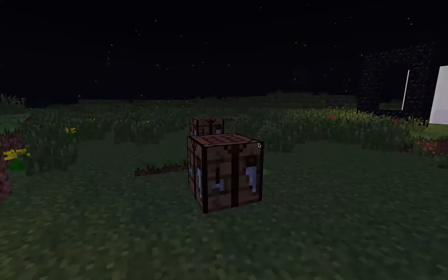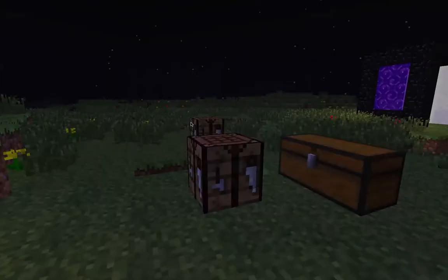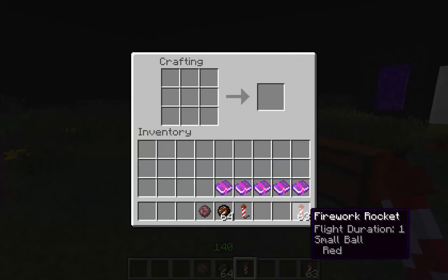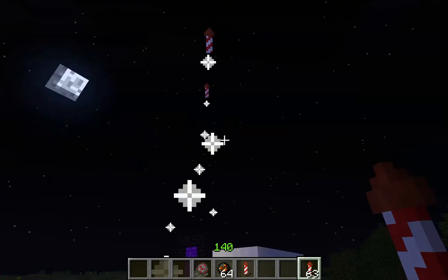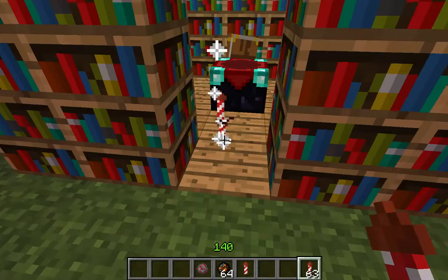To make a rocket that works, you're going to need your firework star, which is made with gunpowder and a dye. Then just shift-click and get your amount of those. Then you'll right-click on the ground — boom! There are amazing little fireworks. It's not super flashy, but it's something.